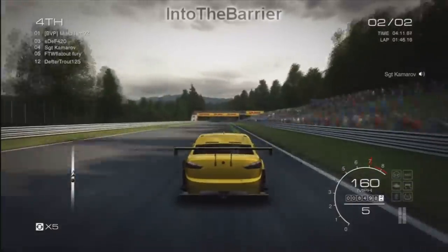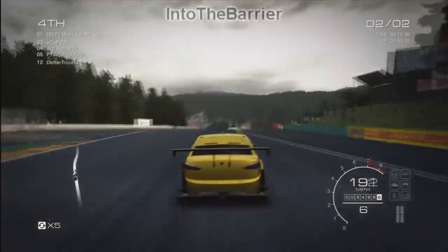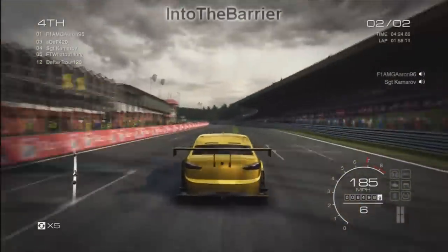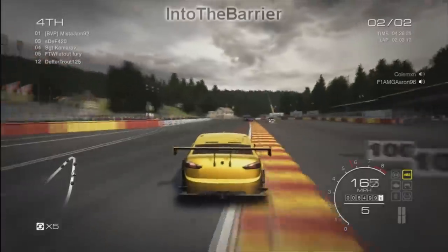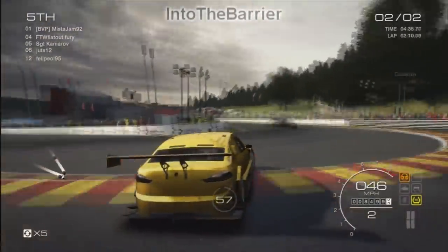So we learnt last lap that the best way to do Eau Rouge backwards is to just lose complete control and power slide through it. So we're going to do the same again here and teach everyone how to do Eau Rouge backwards. That is absolutely nailed. And that, ladies and gentlemen, is a lesson in how to do Eau Rouge backwards at 190 miles an hour. And that's a lesson in how not to do the final corner at 190 miles an hour.